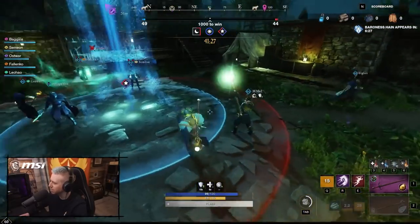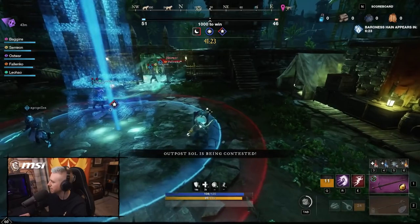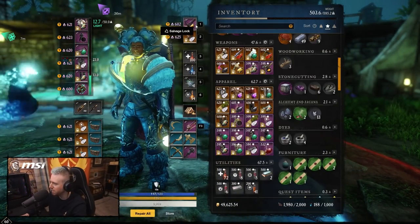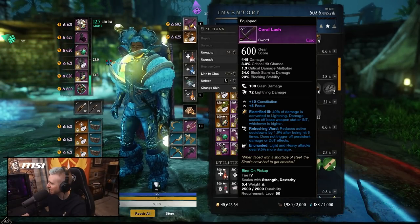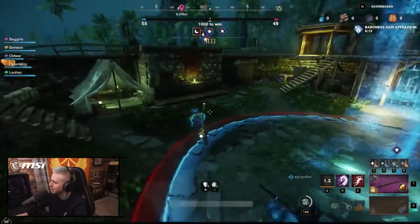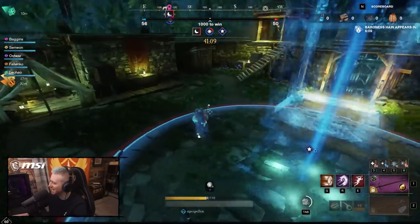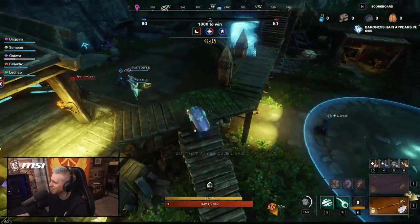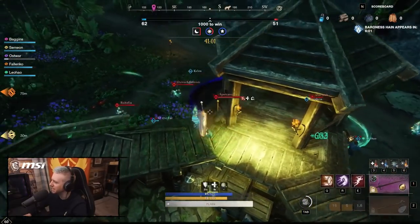The fortifying shield rush doesn't really send you that far though. I don't even know what I have in my sword — this is all scuffed right now, I just wanted to try it out. I've got a topaz in my sword, I think. We're going to have to... I just jumped into this game. But if the build feels like it works kind of okay, we'll get the gems and perfect it for the next game.